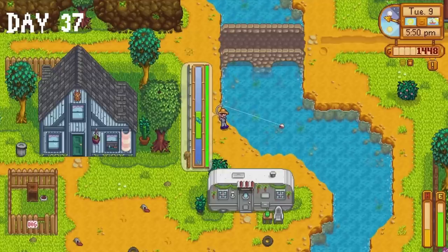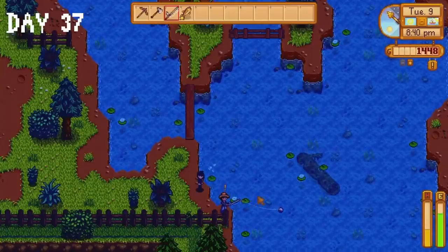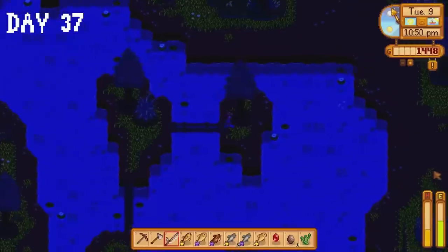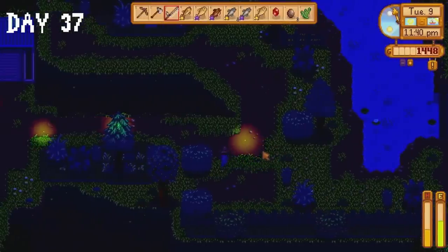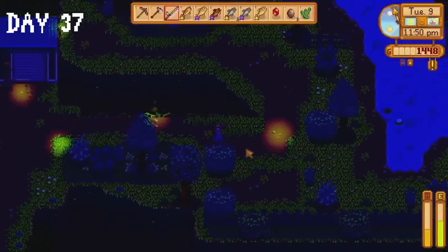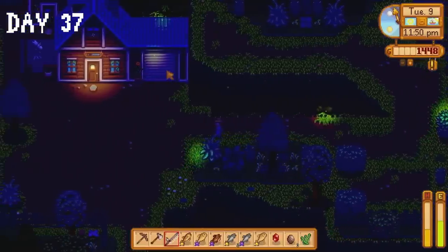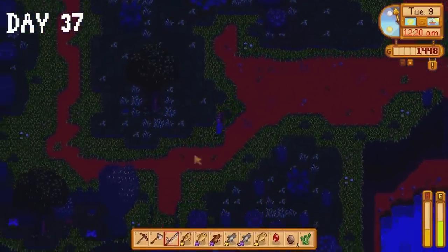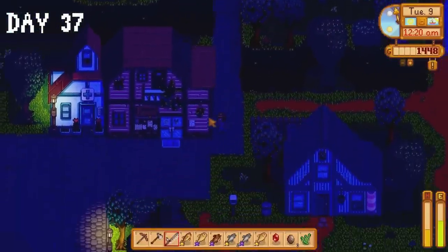I catch a rainbow trout then grow tired of the town river — I simply do not vibe with its aesthetic — so I head to the mountain lake instead. Something whimsical happened here near the end of the day: I became absolutely mesmerized by the scenery and decided to pause for a while and simply take in this moment. This is the first time in a long time I haven't been in a rush to get home at night, so I was finally able to appreciate the nighttime energy of Pelican Town. I want to move here — give me a little cabin with a fireplace and a little garden where I can grow some vegetables.